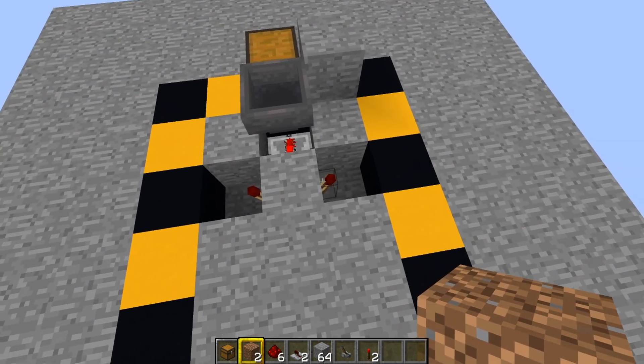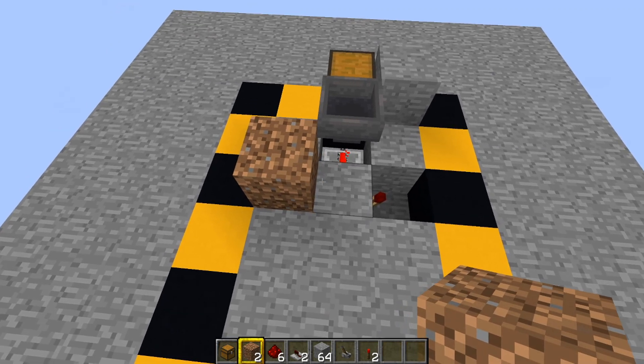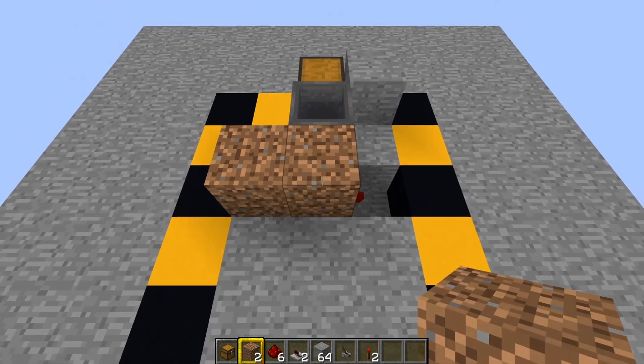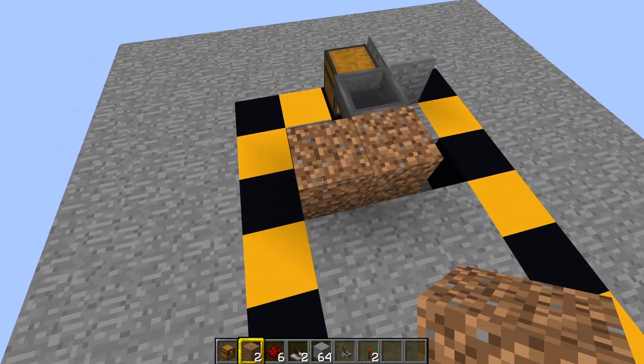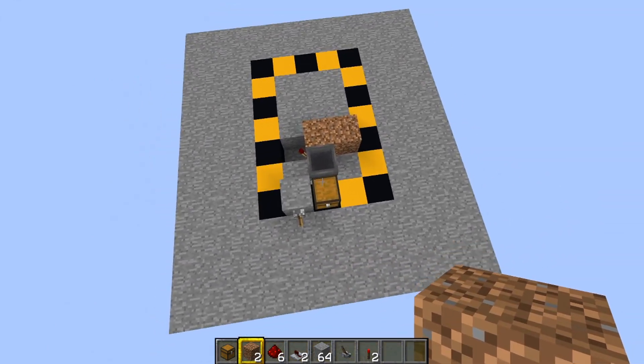On top of one of the redstone torches — it doesn't matter which one — put down your dirt block. Then on top of the middle block behind the back of the hopper, put down your second dirt block. So you've got one redstone torch uncovered and one redstone torch covered. Now you should have something that looks like that.